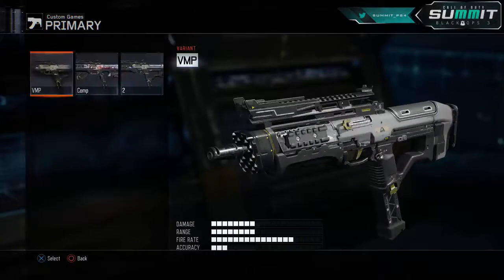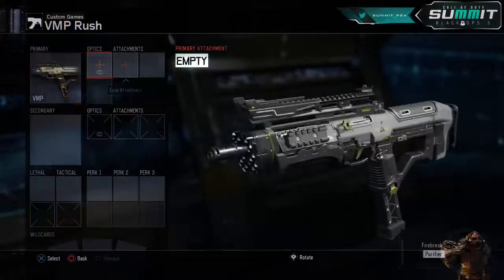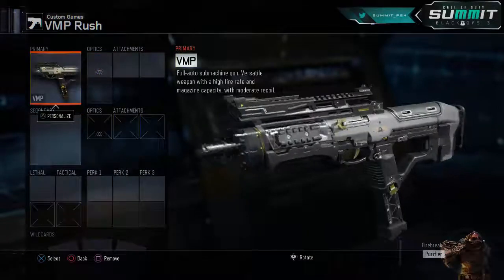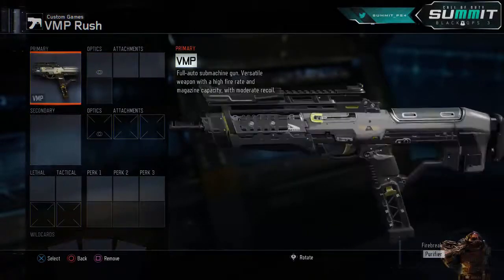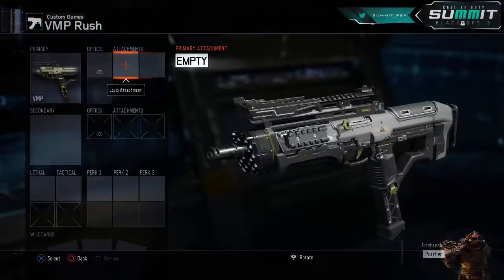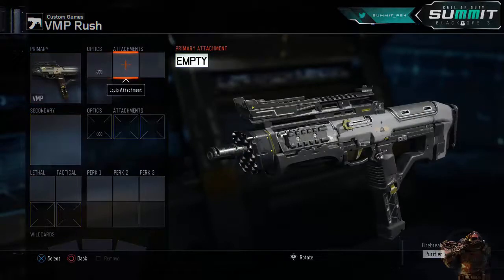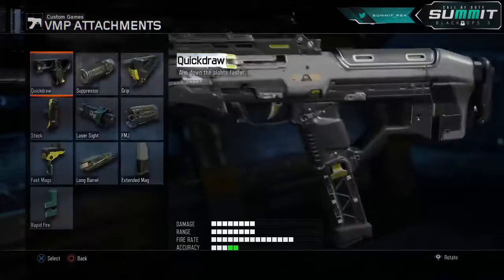First class I'm going to be showing you guys is with the VMP. The VMP is really, really underrated in S&D. You kind of wonder why all the pros use it in the COD World League, other than the fact that the Vesper is banned, but they do well with it. Obviously they wouldn't use it if it was bad, so I definitely recommend trying it out. It's pretty underrated.